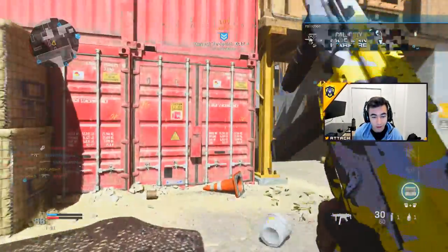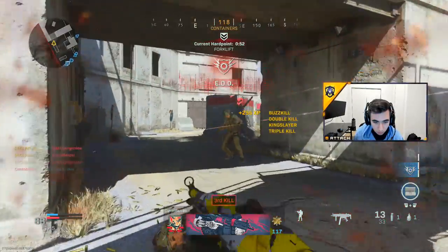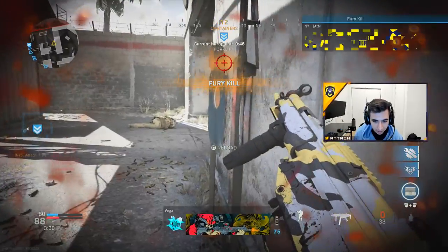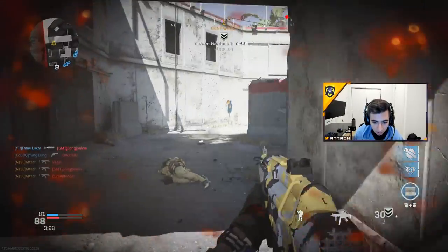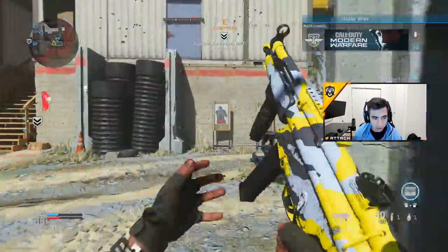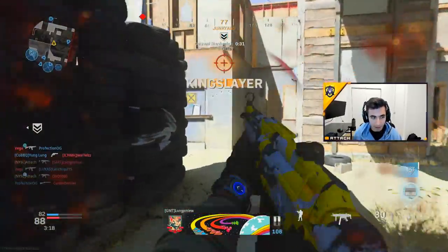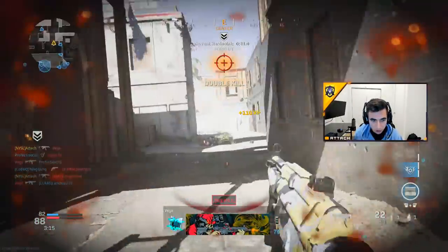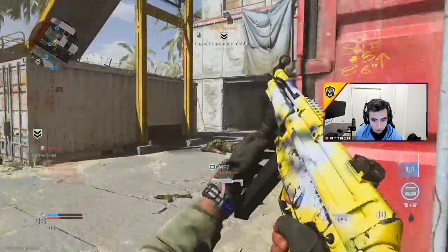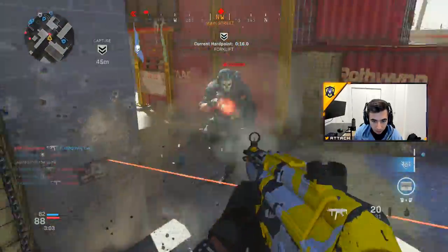I just got quick scoped — the Kar98k is very good. I threw a flash to buy myself some time because I was hurt and didn't want anyone to push me — they'd get an easy kill. That nade was thrown through the lane to block it off; if they try to push, they'll get hit by it and get one shot or even die. Those little things in close-quarter situations — bang a flash off a wall, see if anyone's there, throw the nade up there to block anyone pushing.